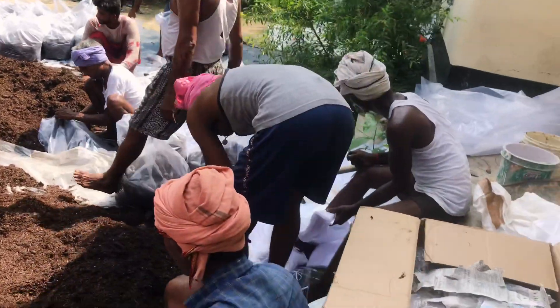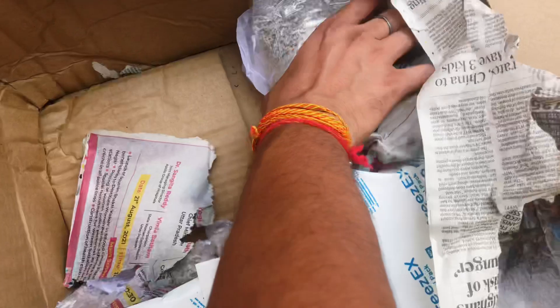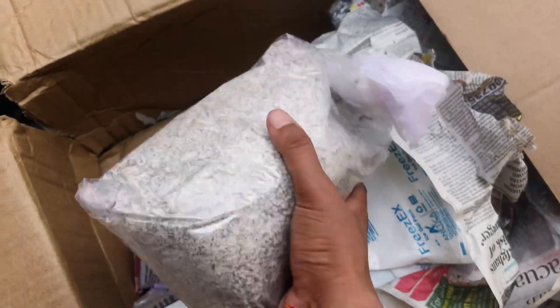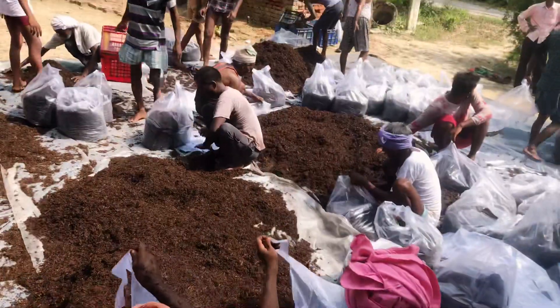We will start training. As you can see, this is my spawn — this is what we asked for. Look, this is the quality of the spawn. Look, this is a box. Now we are spawning.